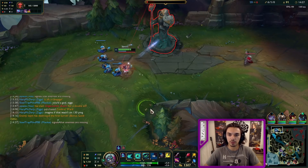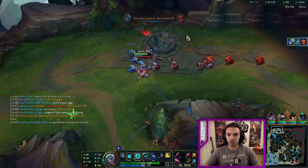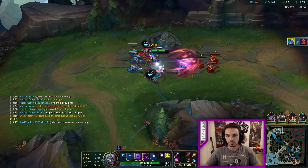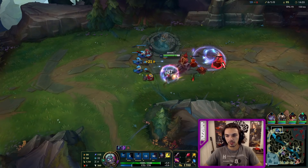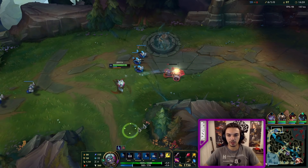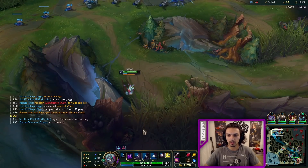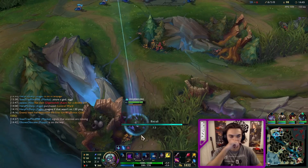And lane control versus stuff like this. You have better split push, you have better turret destruction. You can deny them — which is the best thing you can do ever in a game. Because that tilts enemies. And tilt is the way to create impact. Just making someone not be able to lane properly is just wonderful.